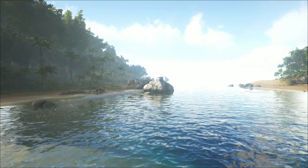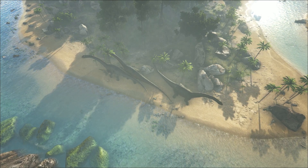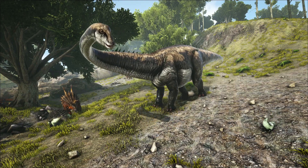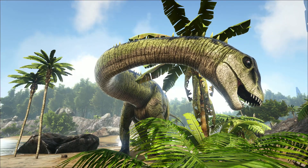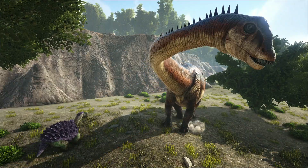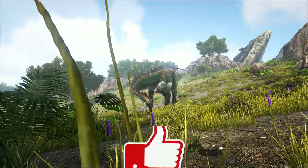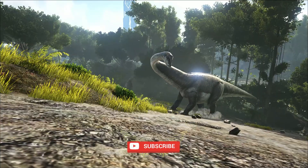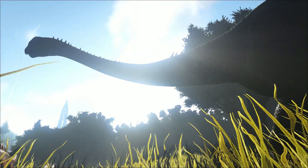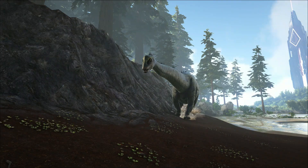So you're sat there with your tribe buddies and everything's fine and dandy, and then you realize you need to cross the island to get to the other side. If you've got a big tribe, the Diplodocus is definitely the creature for you. When it's got its saddle equipped, this guy turns into a minibus with 11 seats including the driver, making getting around the map easy. Stick some ammo in and you can defend it from all sides. Let's go tame ourselves a Diplodocus.